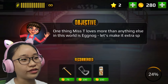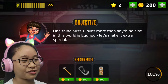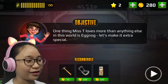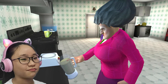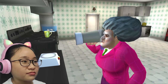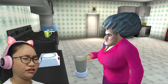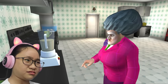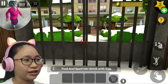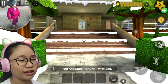One thing Misty loves more than anything else in this world is eggnog. Let's make it extra special. She's really going for it - yummy, yummy! She said she can't stop at just one glass. She really loves eggnog - she even burped! The objective is to spoil her drink with egg.